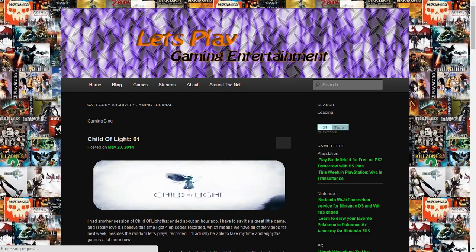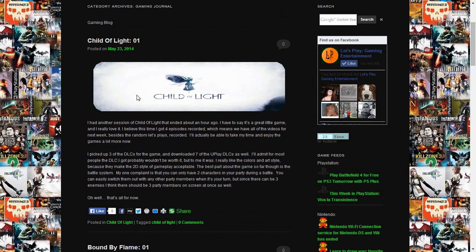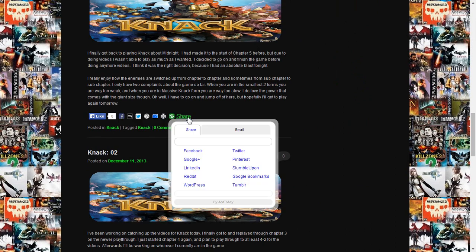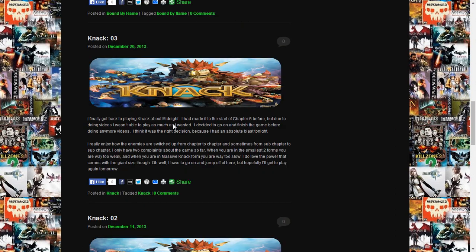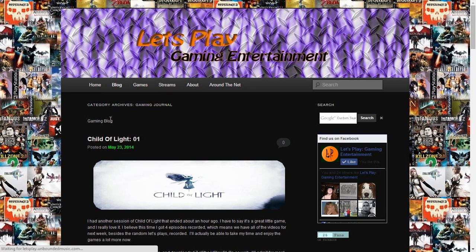I went through and I'm going to be removing these particular banner images and what I'm going to do is just have the featured image pop up here — probably, I'm not sure, but I might actually just leave those in there as well. This is the journal, so I actually need to go to the one that's over here instead.